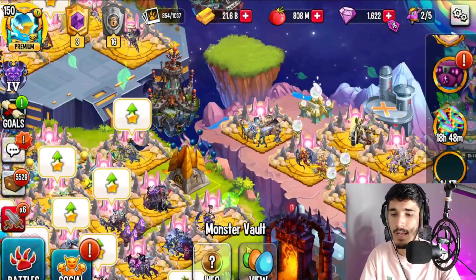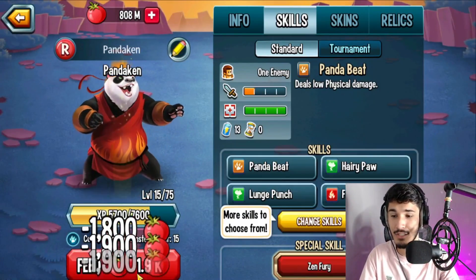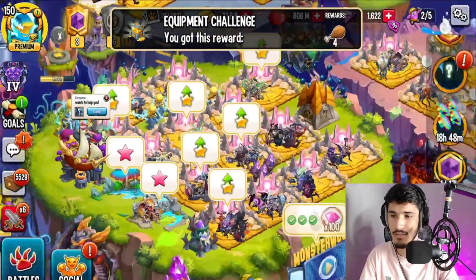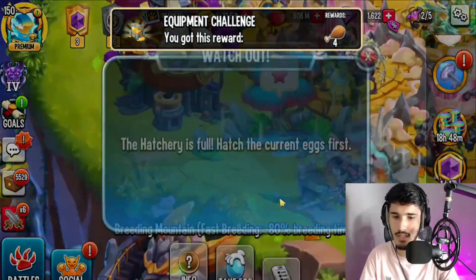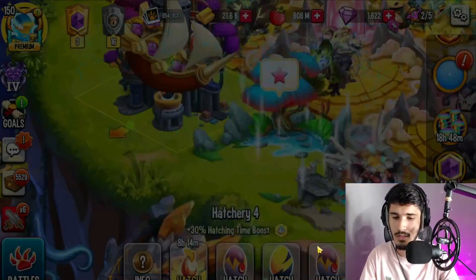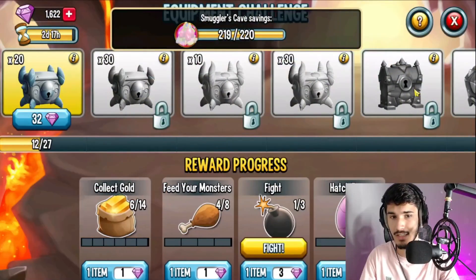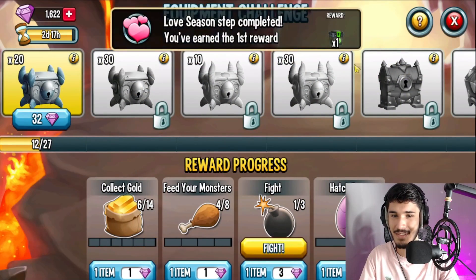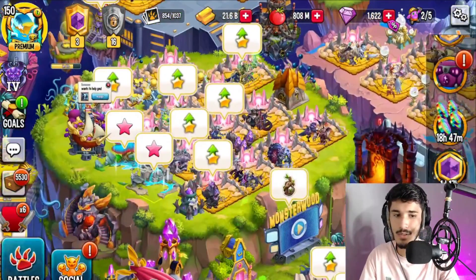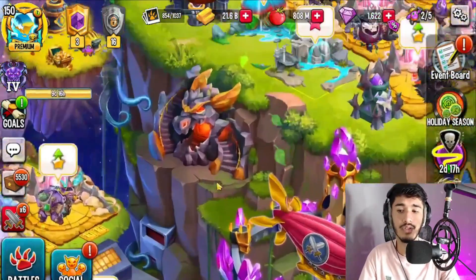There's hatching eggs and feeding monsters to do for the challenge, so we're going to go ahead and feed a monster real quick. That should be four. We just have to hatch an egg — I'll sell this one since I don't have any space. There we go — apparently that counts as hatching an egg. Now I just have to wait; I'm not spending 32 gems, get out of here.